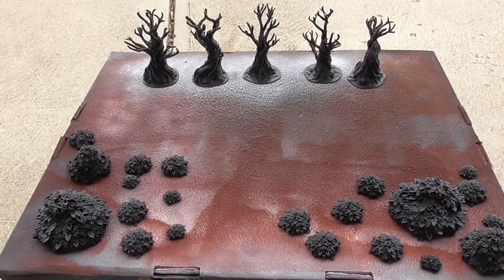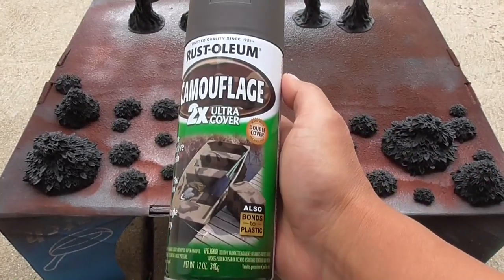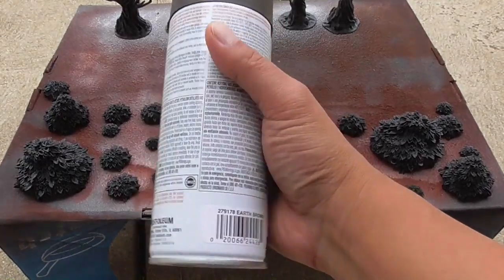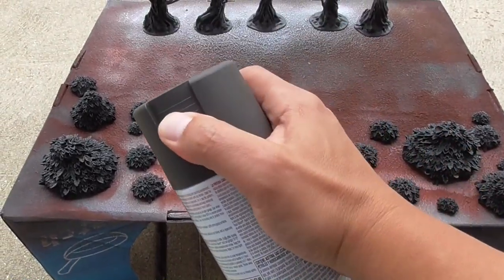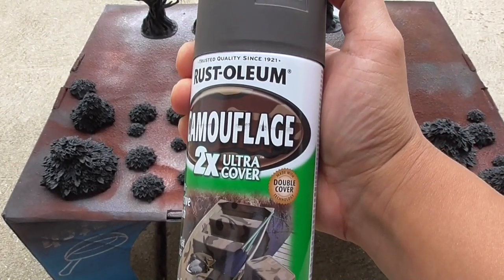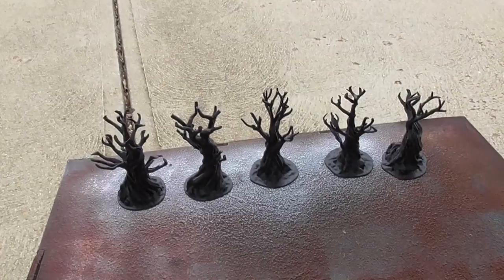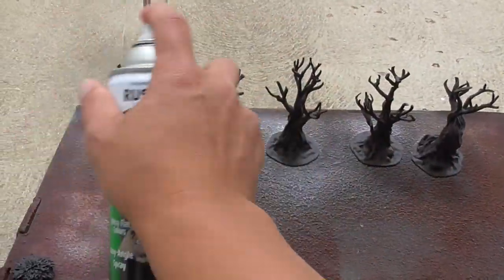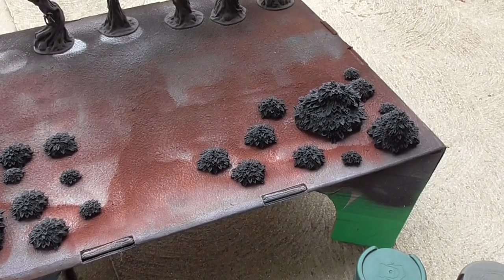All right, so here we have all our tree parts out and ready for priming. The first color I'm going to use for the trunks is Rust-Oleum Camouflage in Earth Brown. I almost spray all of the wood parts I have for my terrain with this spray. What I like about this brand is that it is very flat and matte — you won't get any gloss from it. I split the leaves up into two different sections because leaves are all different colors.